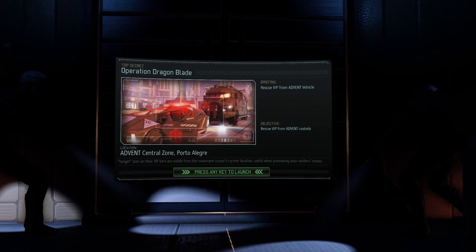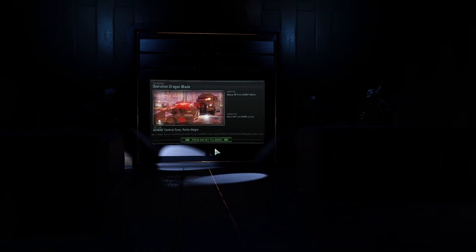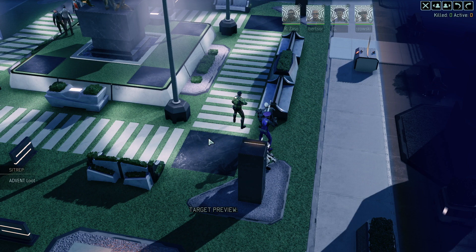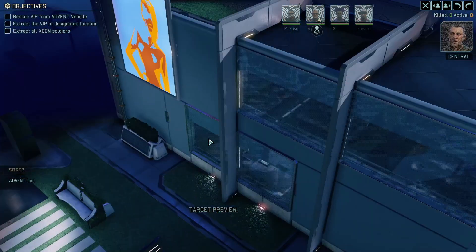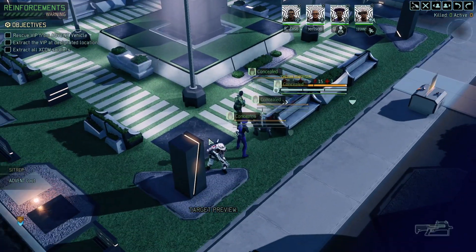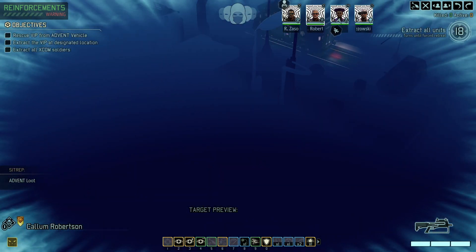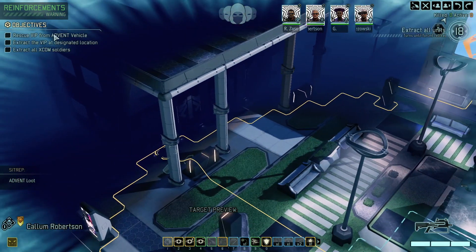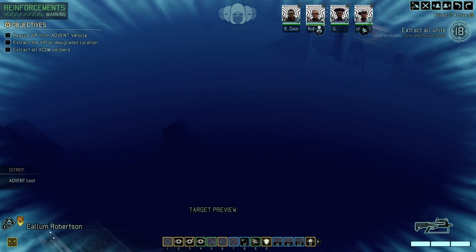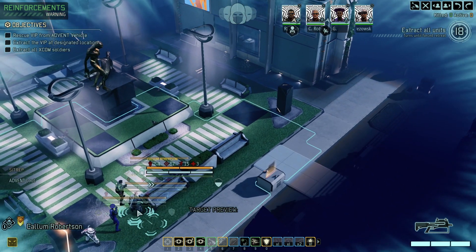Headed down to Porto Alegre — it's a city map, Advent central zone. Let's hope it's favorable with our four-man team. As it pans out I'm seeing a lot of rooftops in this direction, and you know how early game I love my rooftops. Let's see if we can get up to this rooftop. It looks like we'll have a short jump to get over, or maybe the buildings are attached, but I think there'll be a short alleyway. There's a nice pole on the edge of the map that should be safe to climb.